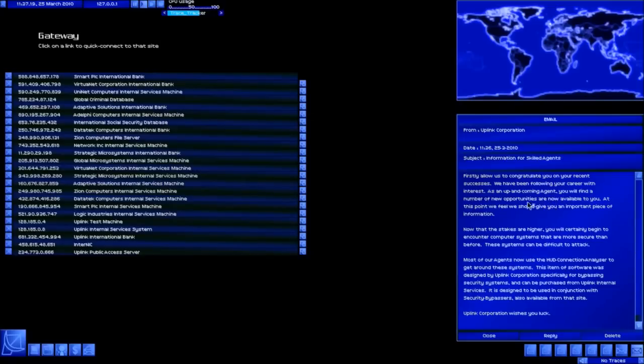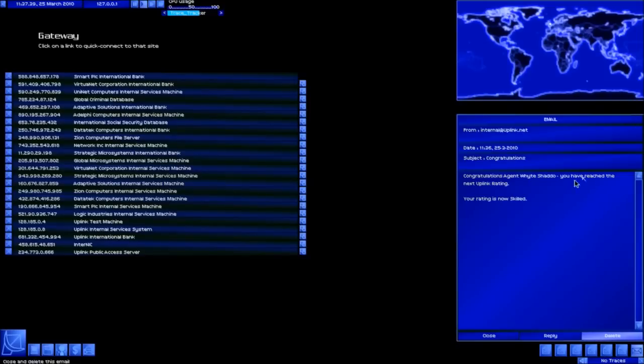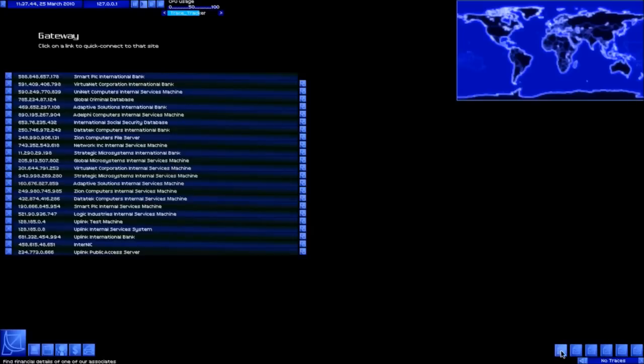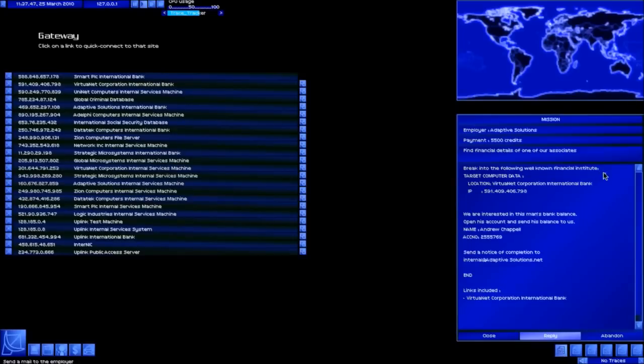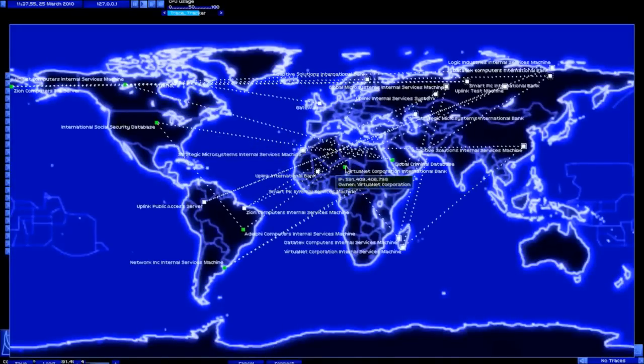Congratulations on your recent success, blah blah blah. We're going to encounter harder computer systems which are more secure - it's a good idea to buy the hood connection analyzer to get around certain new systems I'm going to be encountering. I'm now skilled - damn right I am! Let's get straight on and do this next financial detail mission. Old hack now, we can do these quite quickly.